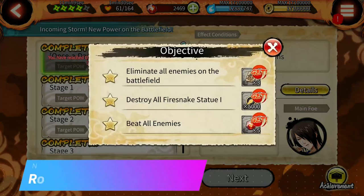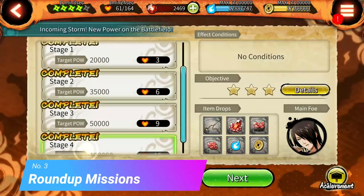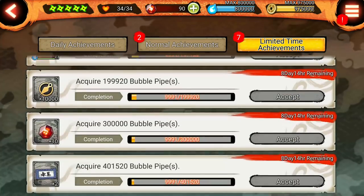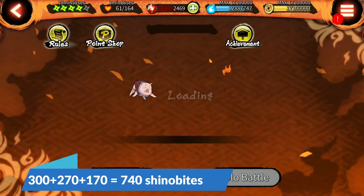Number 3: round up missions. We get round up missions every month. From the solo battles we get 55 Shinovites and from team battle we get 65 Shinovites. There is also a limited time achievement for round up which gives a total of 50 Shinovites if you complete them. So from round up you get a total of 170 Shinovites, making the running total 740 Shinovites.